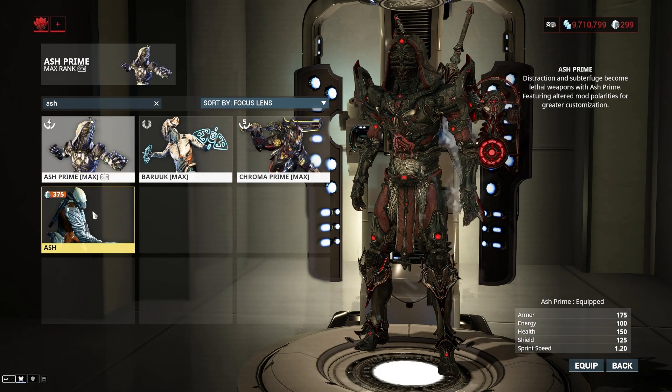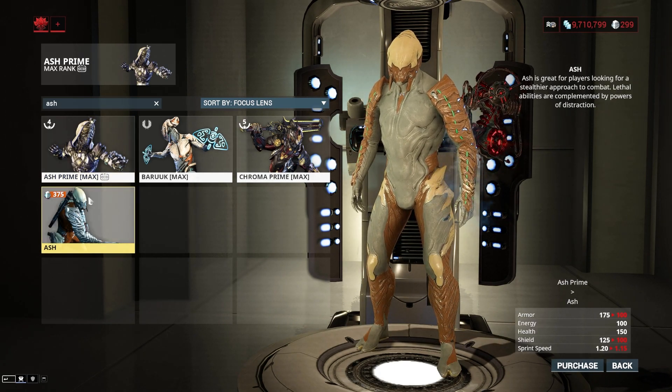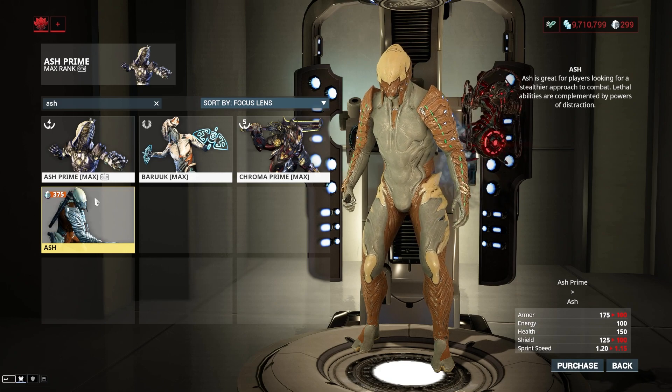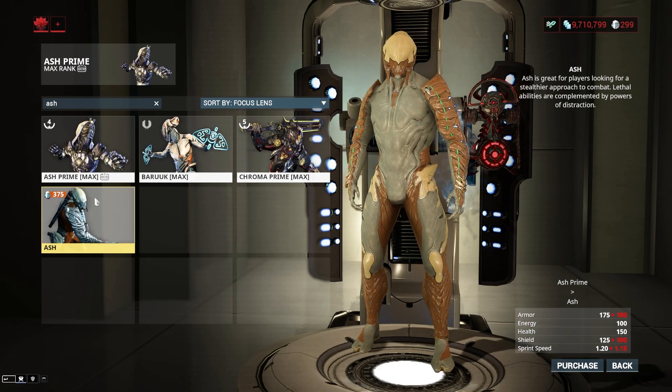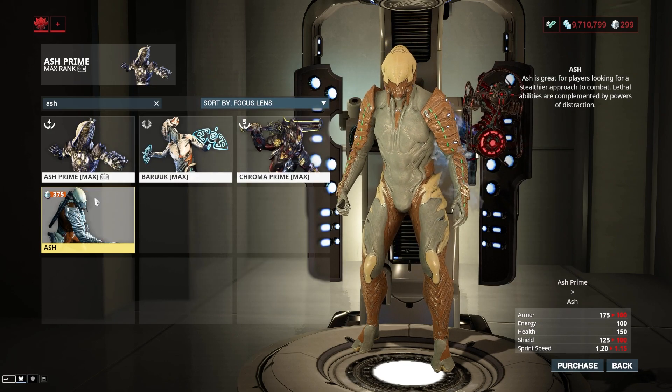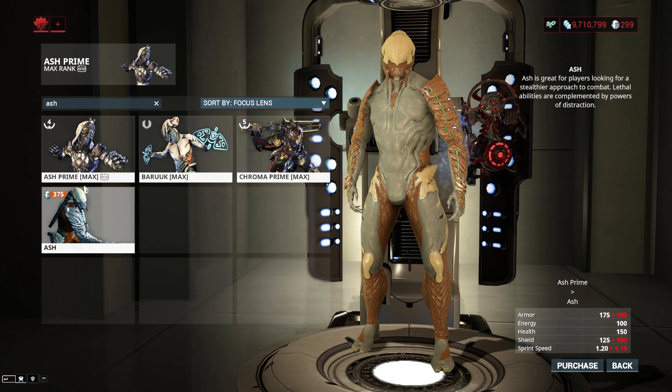Let's start with comparing the base stats between the prime and the non-prime. For regular Ash you have 100 armor, for prime you have 175. Regular Ash has a 25% damage reduction, for Ash Prime that is 36.8%. When you're using things like Arcane Ultimatum this doesn't really matter, and if you're doing endurance runs then it really doesn't matter. It is a good increase, but it's not particularly worth choosing one or the other over.